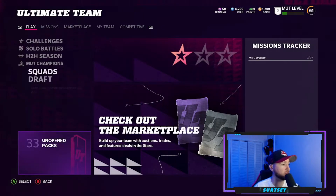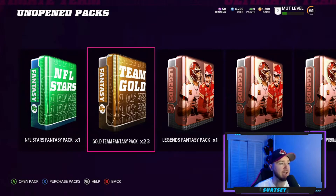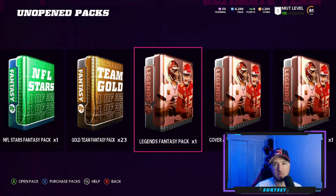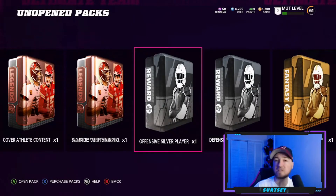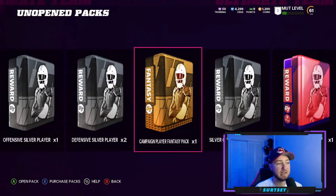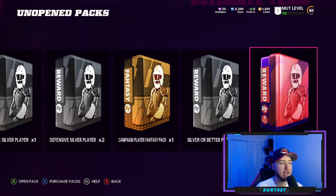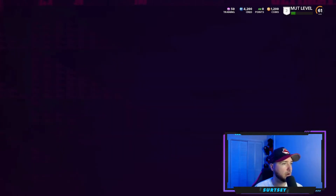We have 33 unopened packs right off the rip: an NFL Stars fantasy pack, 23 gold team fantasy packs — I'll have a video on which teams are the best to pick — a legend fantasy pack which I'm assuming will be for Patrick Mahomes or Tom Brady, power ups, an offensive silver player, a defensive silver player, a campaign player fantasy pack, and an EA welcome pack.